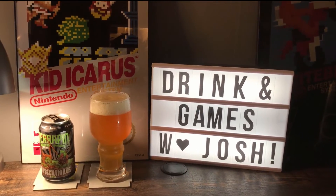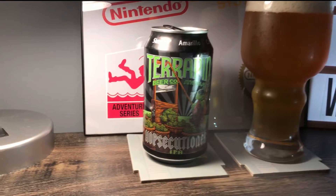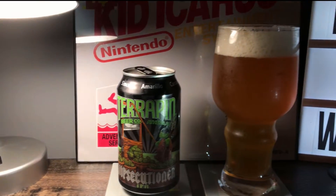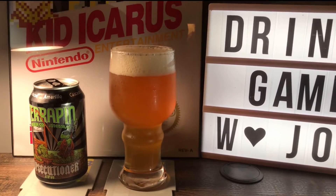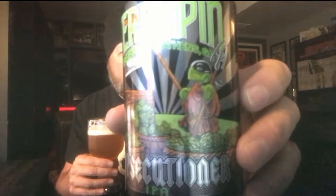you guys definitely want to know what I'm drinking — that's why you tune in, right? So for this one, this is more of a regional beer. My wife picked this one up for me a while back. This is the Hopsecutioner IPA from Terrapin Beer Company out of Athens, Georgia. Never had this one before. It's a 7.3% ABV IPA. It's got a good smell — I love my IPAs. Very good. It's got the little mutant ninja turtle executioner on there — the Hopsecutioner IPA.